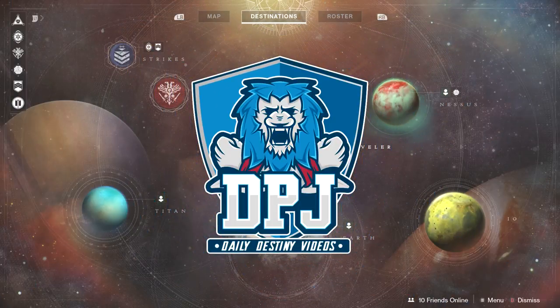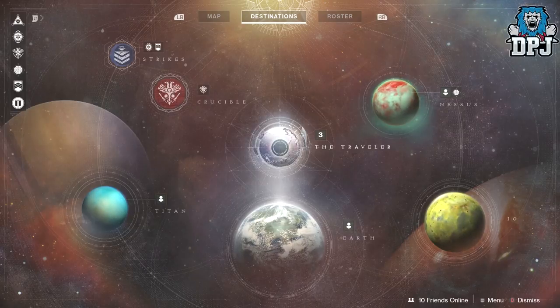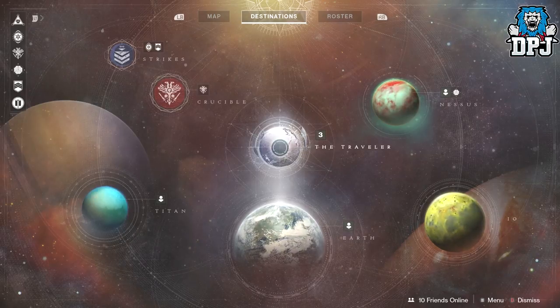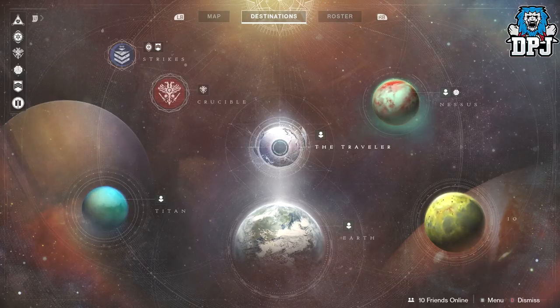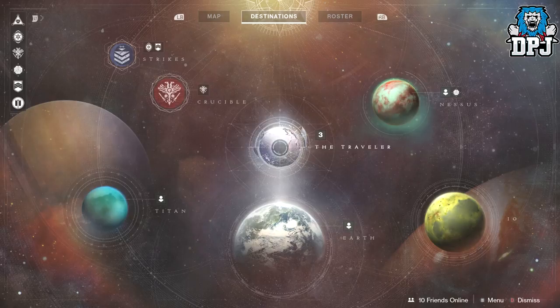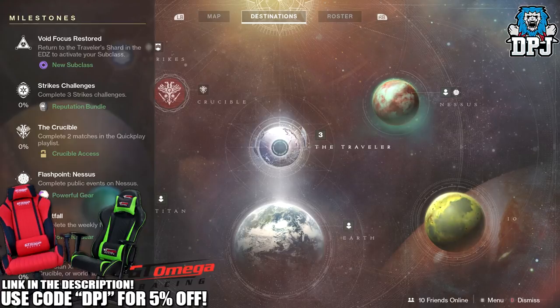What is going on guys, today I am back with another Destiny 2 video and today I bring you your weekly refresh guide. Now upon weekly refresh there are plenty of things you can do to earn luminous engrams, which will help you in raising that power level. Before we get into the video, if you enjoy it, leaving a like really helps me out, and if you're new around here and enjoy daily Destiny videos, be sure to subscribe.